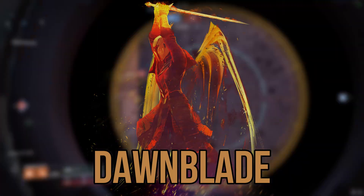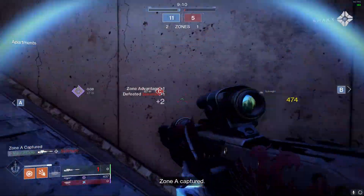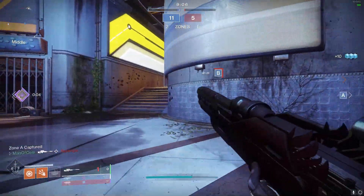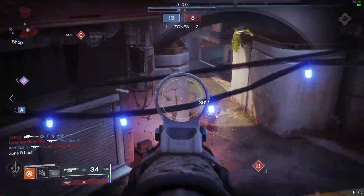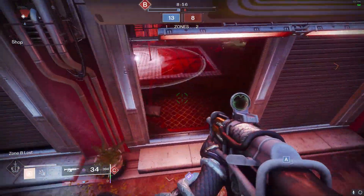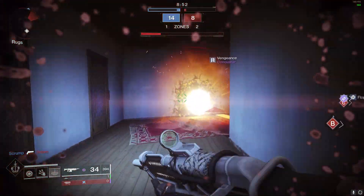Our last subclass is going to be Dawnblade. For Dawnblade, we get Solar Grenade, Firebolt Grenade, and Fusion Grenade. Fusion Grenade is kind of below average right now, with Firebolt being just a little bit better. Our best option right now is probably Solar Grenade, as the burning after-effect can cause significant damage if you get caught in it — it continuously burns you, stopping your health from regenerating and putting you at risk in a 1v1.